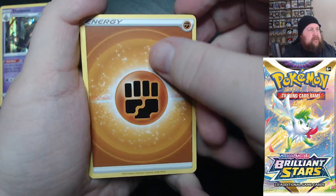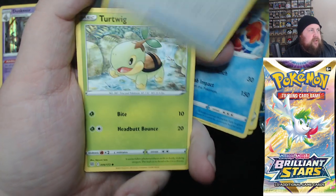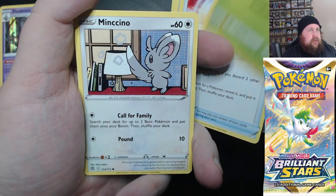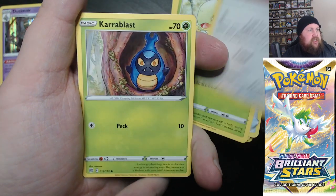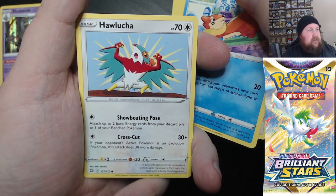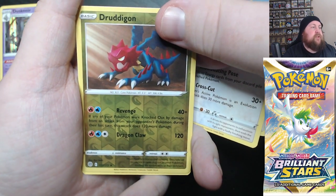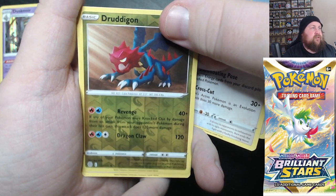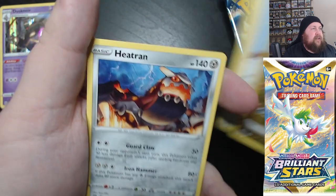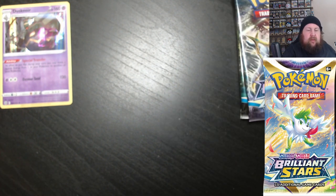Next pack — we've got Fighting. We've got Magma Basin, Crawdaunt, Ultra Ball, Turtwig, Chingling, Karrablast, Weavile, Hawlucha, a Reverse Druddigon, Druddigon, and a Heatran.